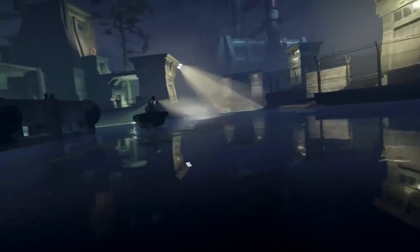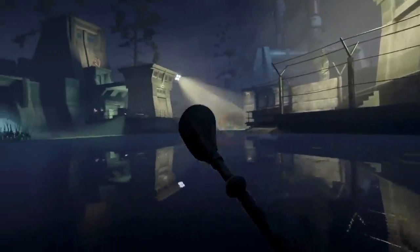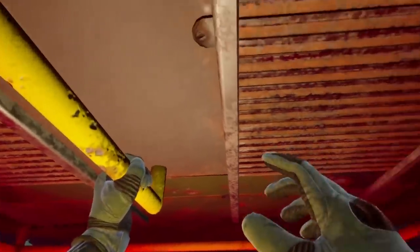It doesn't help that even on the Rift S running off a GeForce RTX 2080 with the settings maxed out, Phantom doesn't look fantastic. Texture resolution gets obviously low when you get close to a wall, and soldier animations are bare bones. Notably, for such a wet game, there's not much by way of wake and splash effects. But the trade-off is you can play on the modestly powered Oculus Quest, too.